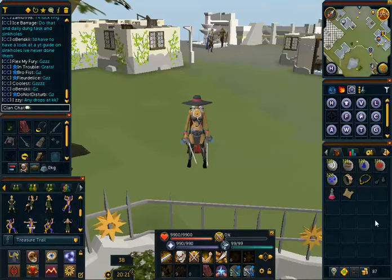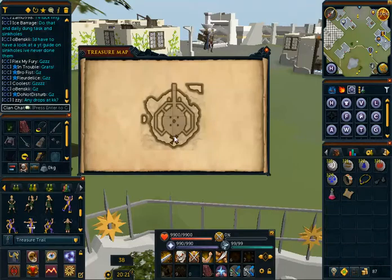Hello everyone, thank you for joining me. I have another clue-helping video for you, and this one shows a map, and there's an X. So this is the Wizard's Tower, south of Draynor.